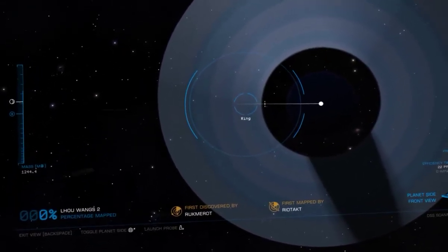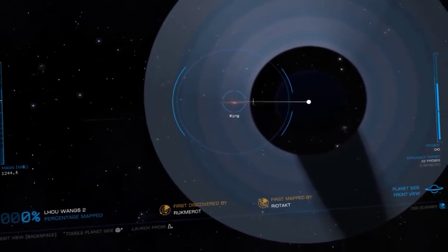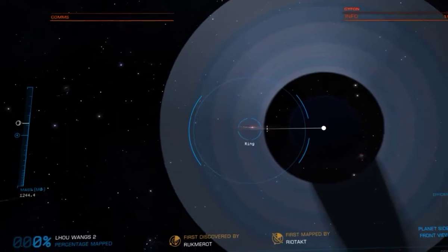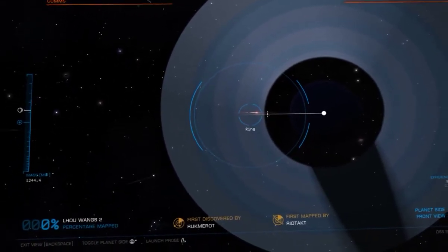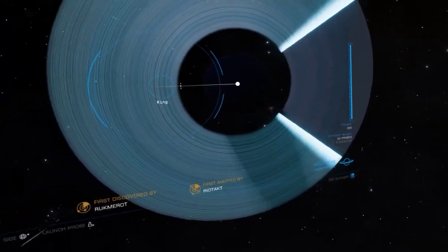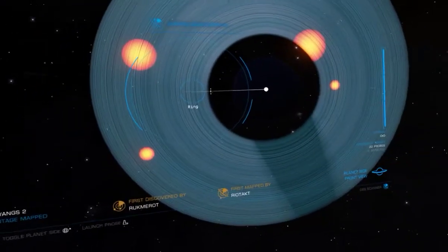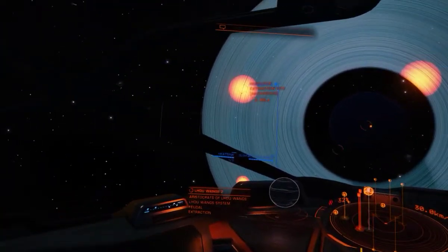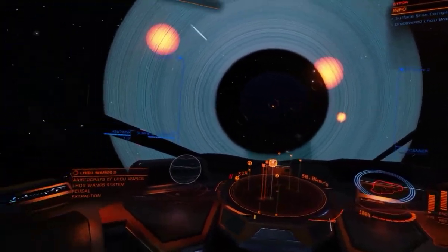I keep moving until I hit the ring and then fire a probe. And there we go — it scans. Surface scan complete. As you can see we've got plenty of hotspots, so now all I've got to do is determine which ones are the void opals, if there are any.